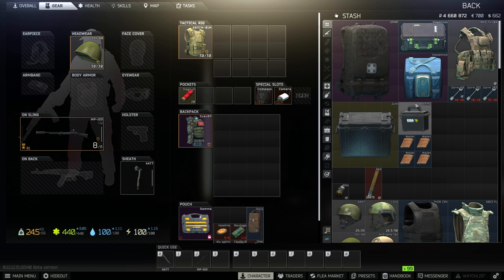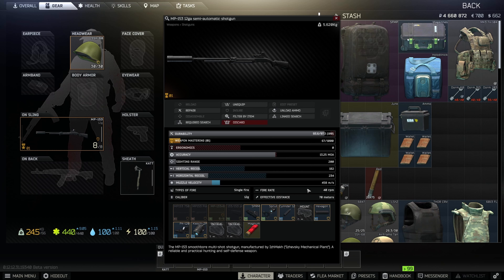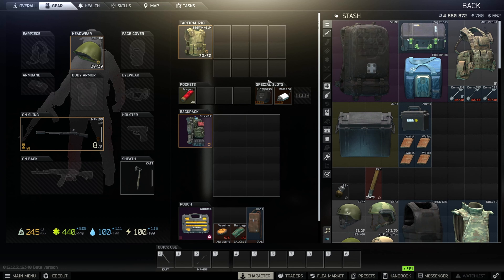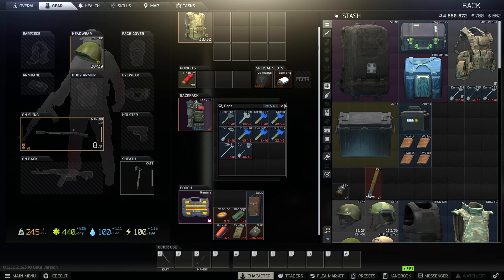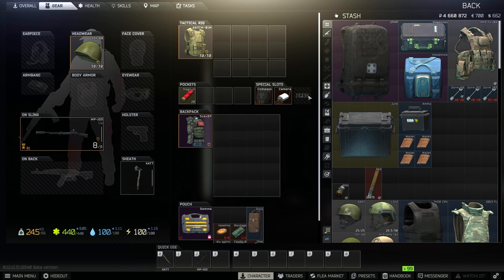Hey guys, welcome back to another video. Today I'll be doing a loot run on Woods. Before I start, I just wanted to show the loadout I use for loot runs. I usually run the tier 4 vest — the rat rig — and then an MP155, usually without a suppressor, just with a sight, sometimes a flashlight. I run the HL mag, then a scav backpack or whatever big backpack you want. I keep meds in my gamma with a docs case.